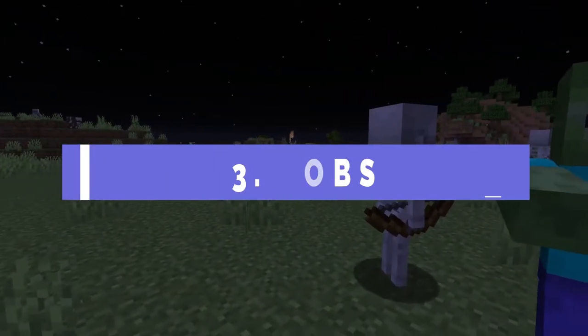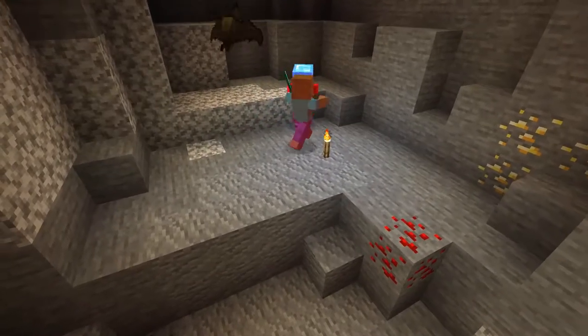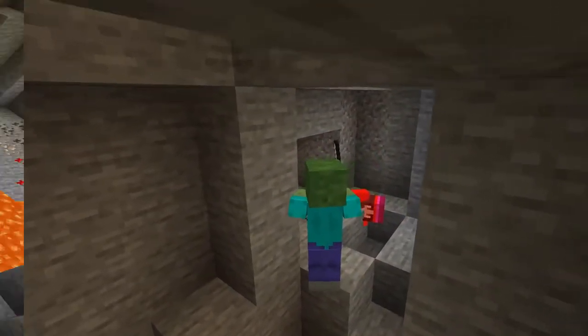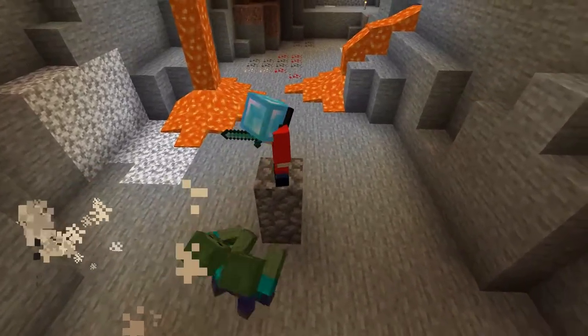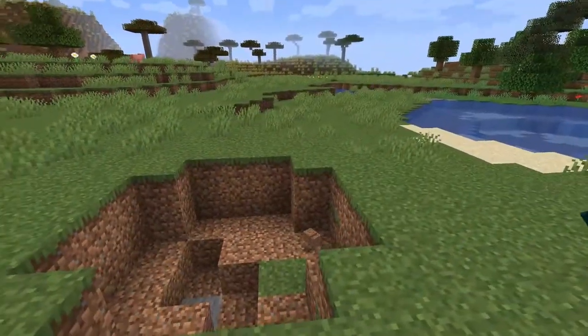Coming in at number 3, it's mobs. Unless you play in peaceful mode, hostile mobs are something you have to deal with on a regular basis, and when there's a group of them or they catch you off guard, they can be tricky to handle. If possible, make sure that you have the high ground — a two block height advantage will stop you from taking melee damage, and if you invest in a shield you'll also be prepared for anything else that might be thrown at you.